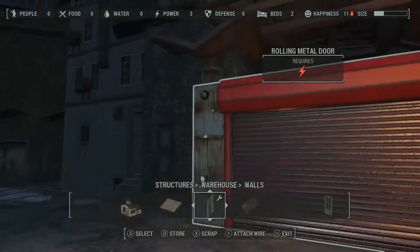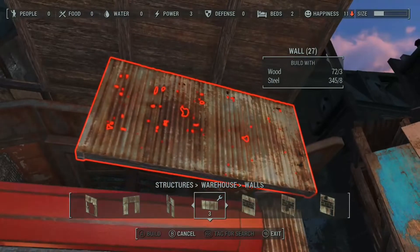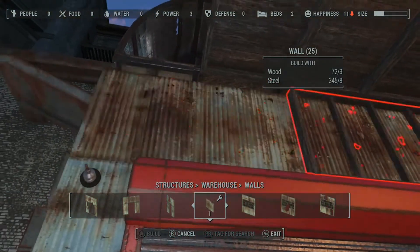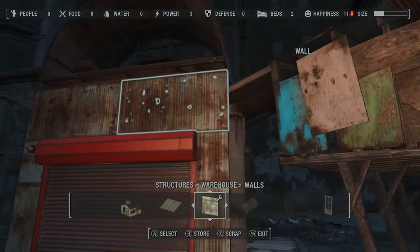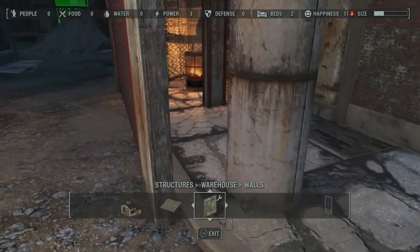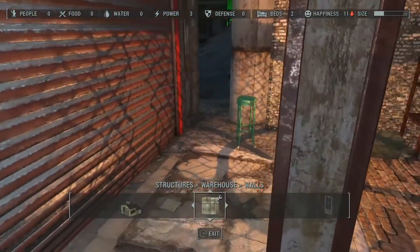Now we want to put a door there, but we're going to have to do a little bit of work to get that door in, because the walkway of the door is kind of halfway in the pillar and we don't want that. So now we'll snap a couple of half walls onto the top of our roll-up garage door. And that looks pretty good — nice and tight.